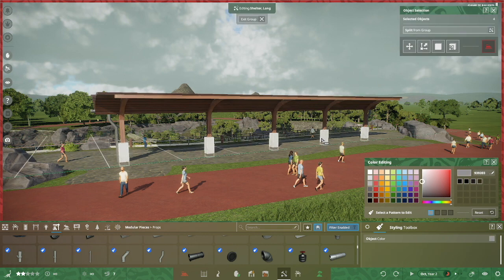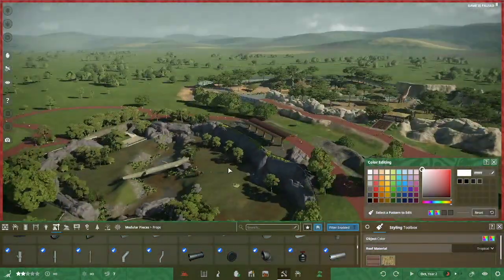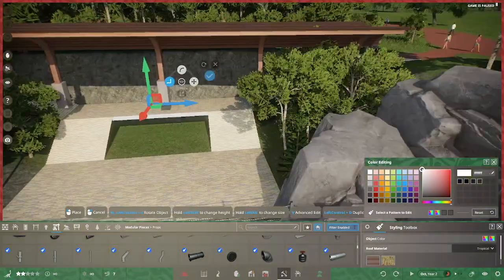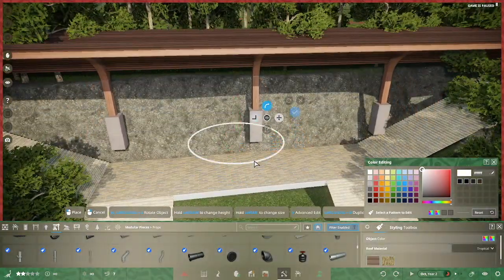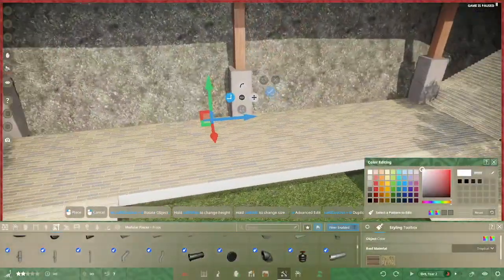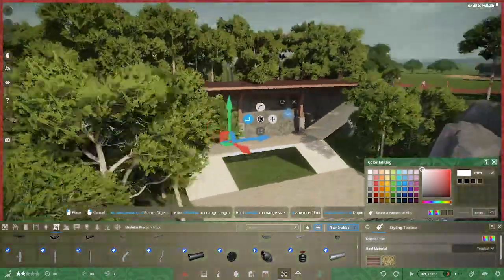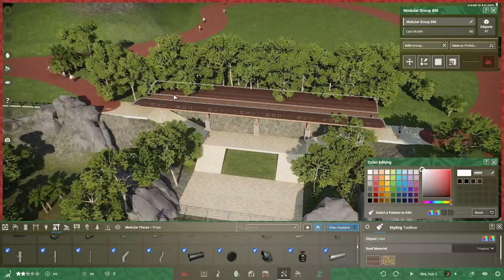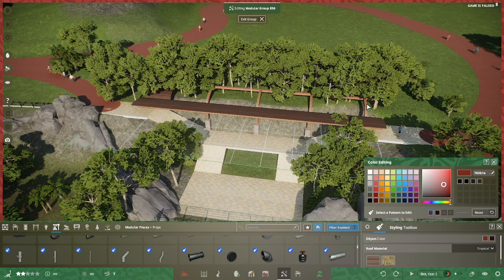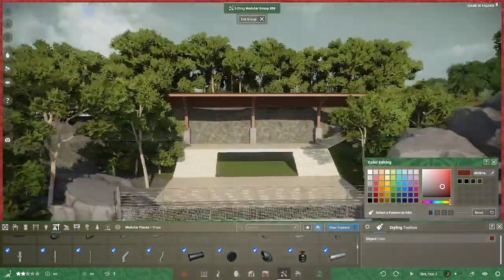Having done this one, we're going to steal it and use it in connection with the next one, which is another viewing area. You can see we've already put in some rough bits, and this is going to provide water and sunshade — but mostly a water shade for the stairs going down, because this is a place where guests can get down to iguanodon level and look into the exhibit.